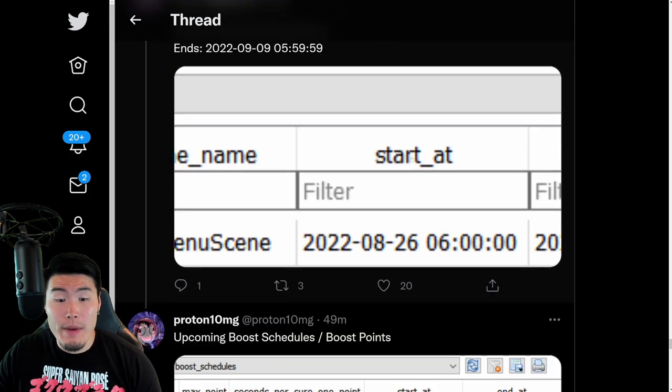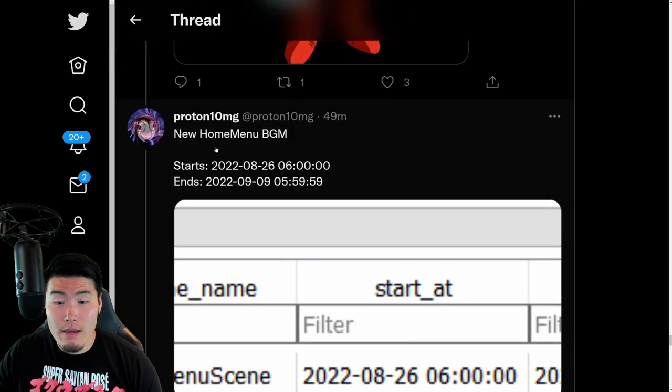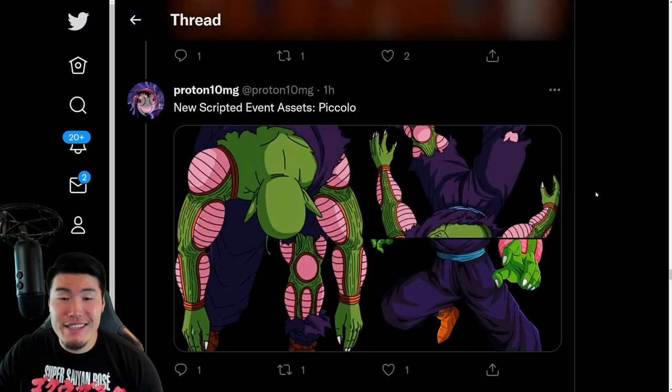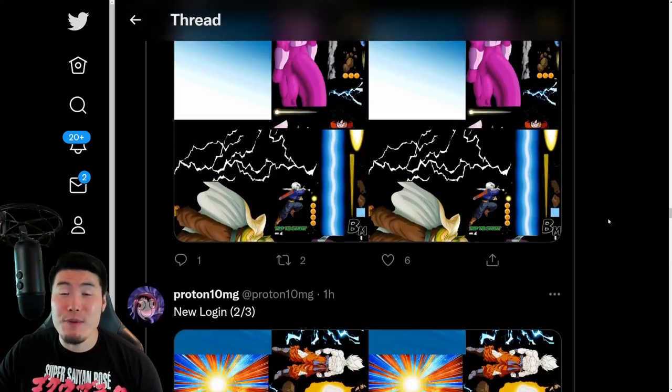And there's also some info about the boost schedules and background music for the home screen. So there you go, guys — that is the data download. Once again, a massive shoutout and thank you to Proton10MG.